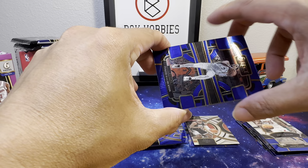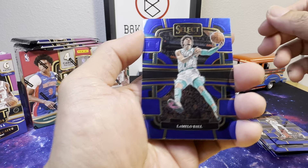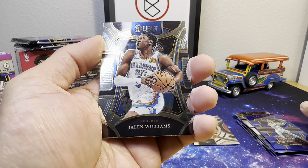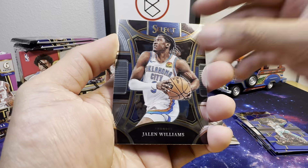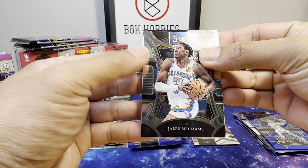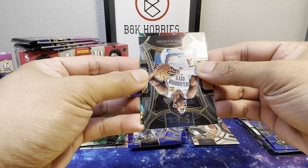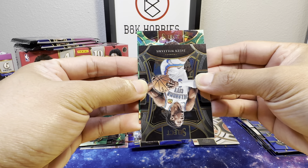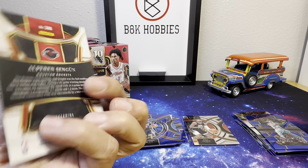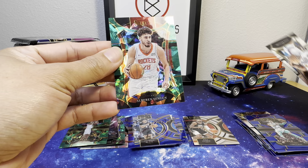We got Tyrese Halliburton, LaMelo Ball, Jalen Williams, and for our next one — what is this? A mezzanine. Puzemski? Oh no — Alperen Şengün! I thought from the hair it looked like Puzemski but it's Şengün.